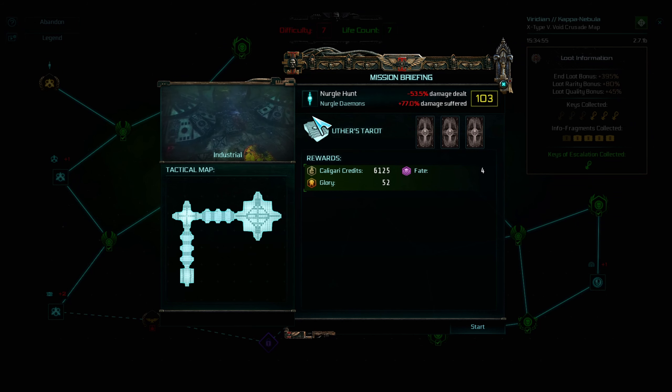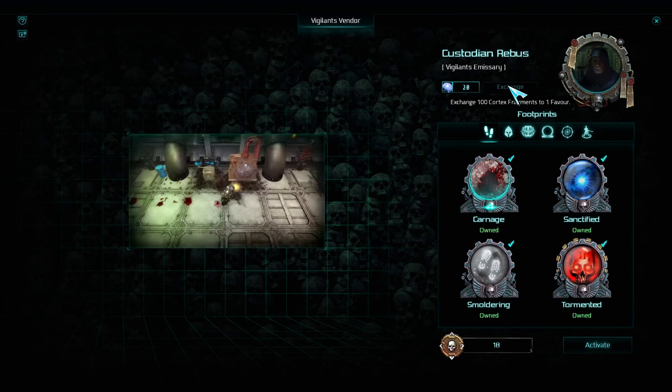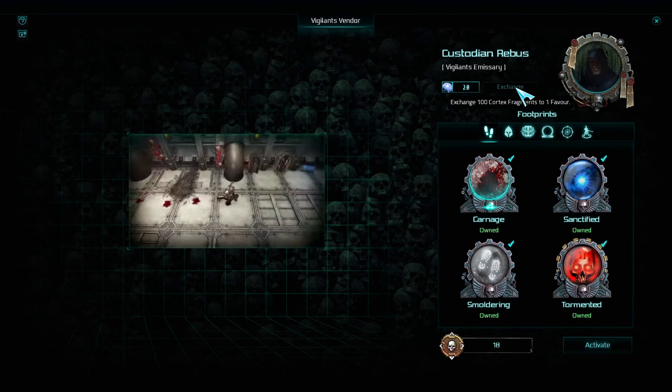After you finish it, you will get this objective. Collect 500 fate: you will get fate by completing terror missions, war zones, void crusades, or priority assignments. When you have collected 200 cortex fragments, you can go to the Rebus shop and exchange them for one favor — 100 cortex fragments give you one favor.